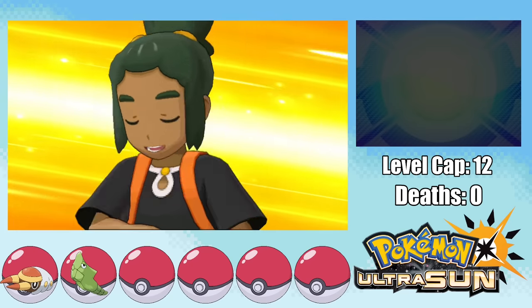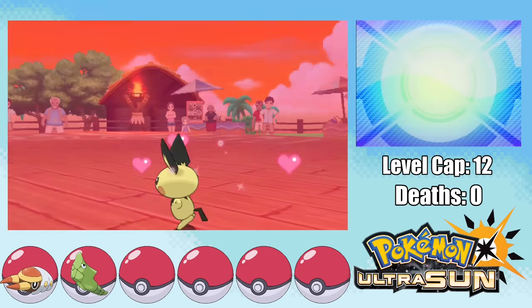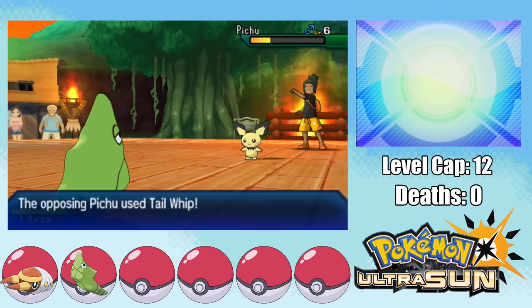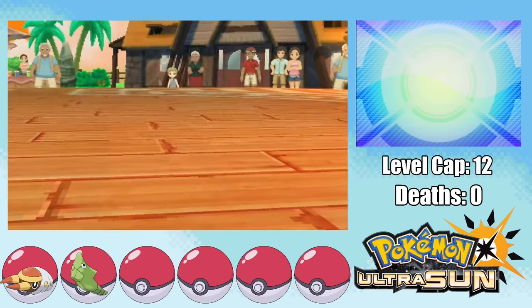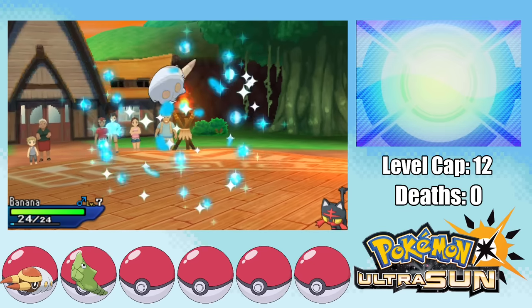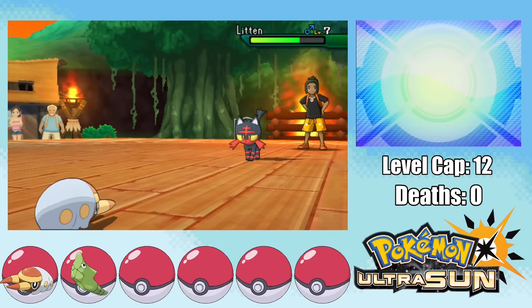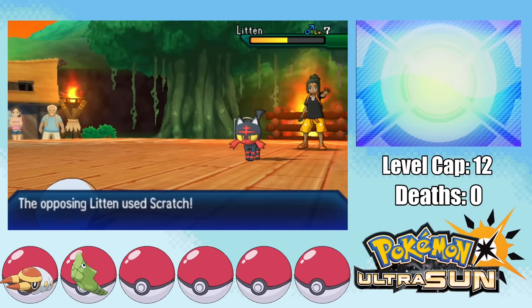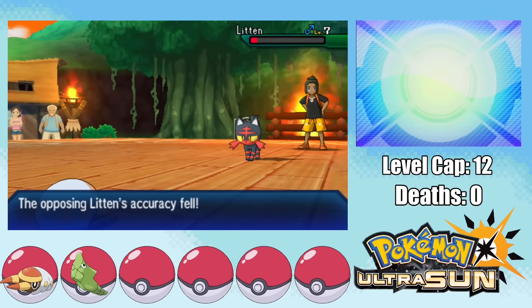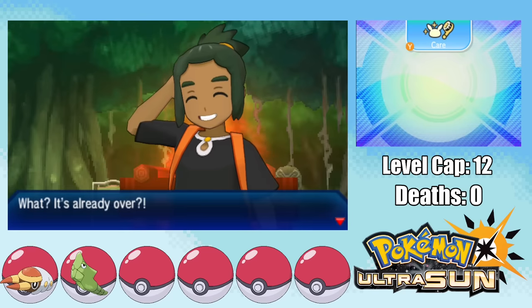We then have to take on our first deadly challenge against our rival Hau. He starts out with a Pichu, so I start with Banana and start Vice Gripping, but after getting Charmed, I swap out into Metapod. I tank a Thundershock really well and take out the Pichu with a Tackle. Then comes the real problem — Litten. It likes to go for Scratch instead of Ember, so I fire up a String Shot and swap out into Banana. After a Mud Slap, it does go for Ember, which misses because of the accuracy drop. This is pretty much how we're going to have to cheese the entire early game. Evasion strats isn't exactly the most honorable strategy, but you got to do what you got to do sometimes. We don't get through the fight without a Scratch, but without an Ember, and that's all I can ask for.